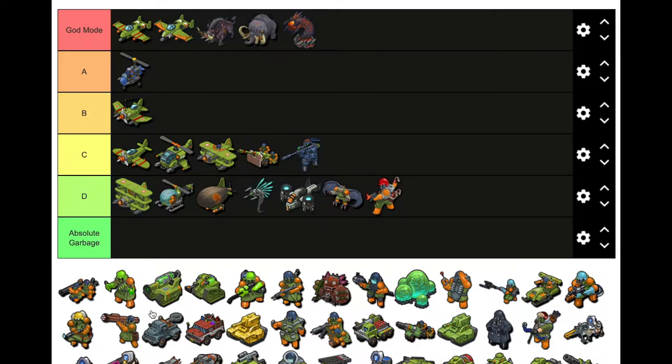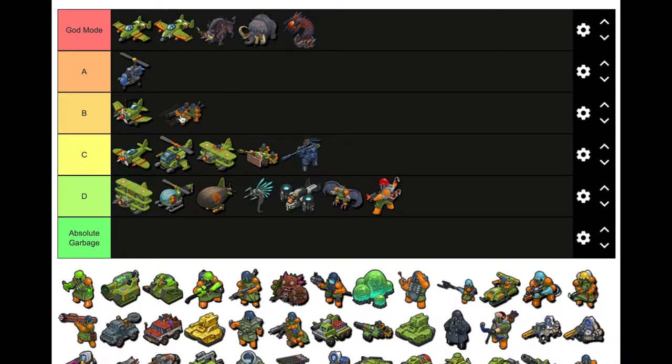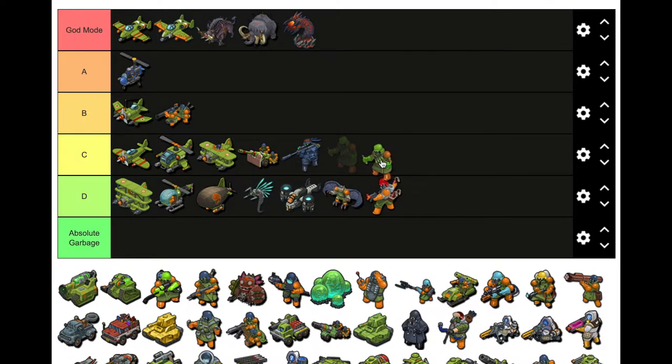Bazooka is B in my opinion — big time explosive damage. It would miss a lot but it would crit sometimes. This other thing is definitely C, you would never use the Buyer. These tanks — that one wasn't bad.